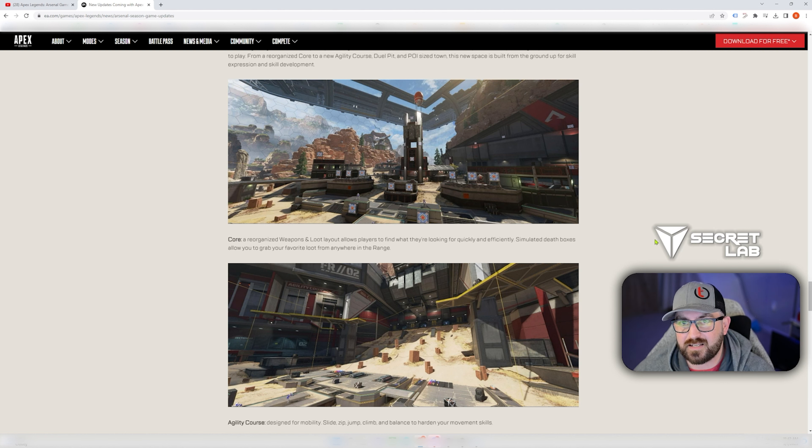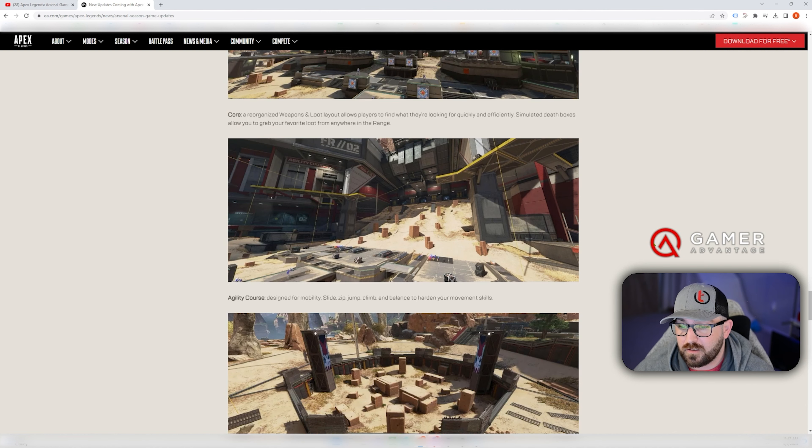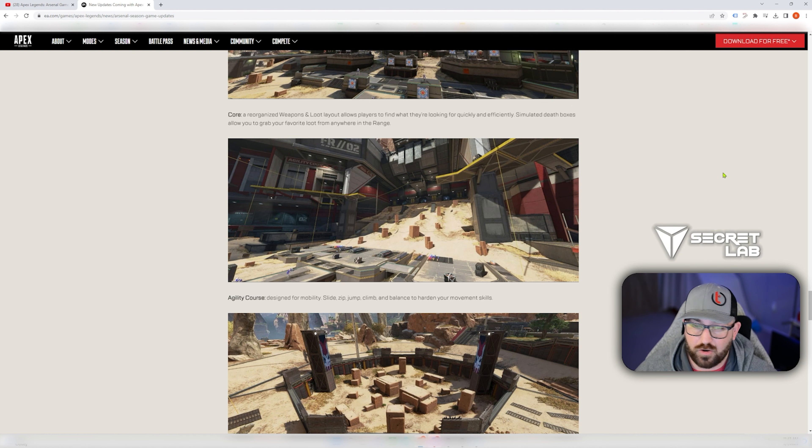You can create the hesitancy that you want, because the dummies can shoot back. The agility course is designed for mobility — slide, jump, zip, climb, and balance — to harden your movement skills. This is essentially where you enter in, just like the current firing range.